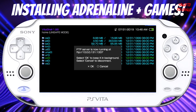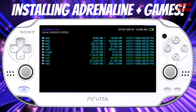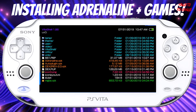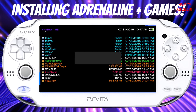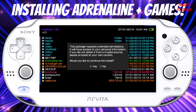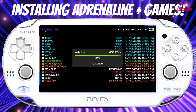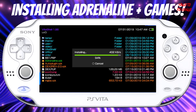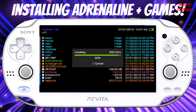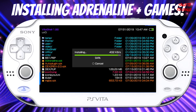Once back on your PlayStation Vita, hit Circle to cancel out of the FTP server. Go into UX0 and scroll down to find adrenaline.vpk. Hit X to install the package, and it will ask you to confirm installation. Hit Install. It shouldn't take too long for Adrenaline to install, and once it's finished I'll show the next step.